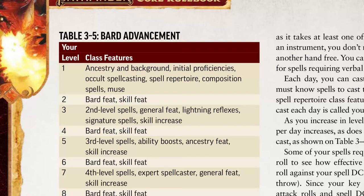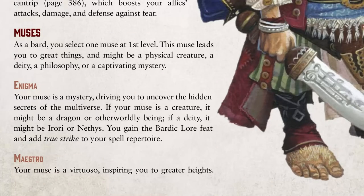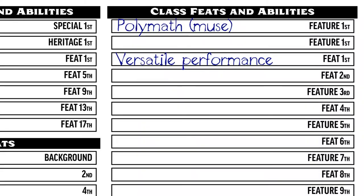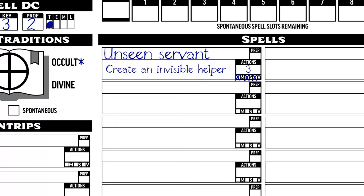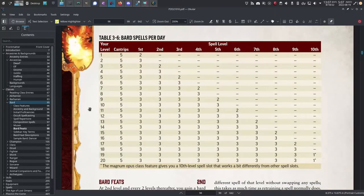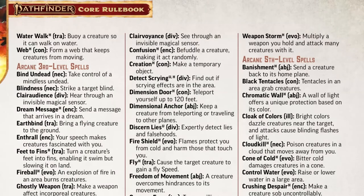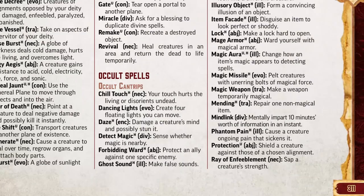We already have ancestry and background and initial proficiency covered, so really we just need to take some spells and find a Muse. There are a few Muses to choose from, and most classes have these kinds of extra benefits at first level, so let your player read through and choose one. I'll take Polymath, because it gives a Versatile Performance feat and the Unseen Servant spell. To choose spells, the first stop is the spell chart on the next page — bards get 5 cantrips and 2 first-level spells. Spells are listed on page 307, organized by Magic Tradition, and bards are Occult casters, so that's on page 311.